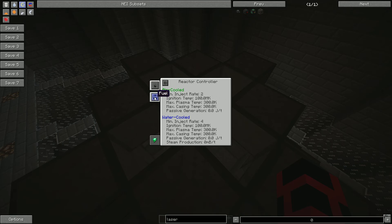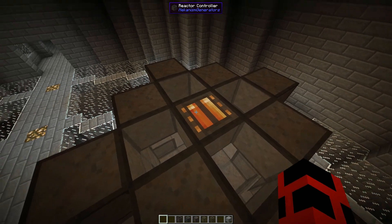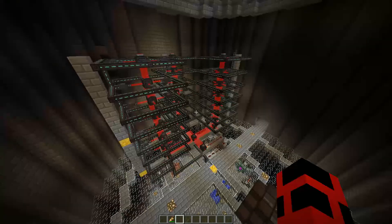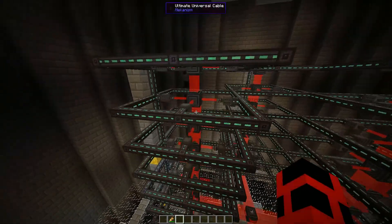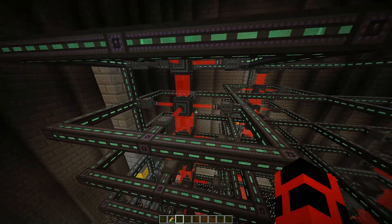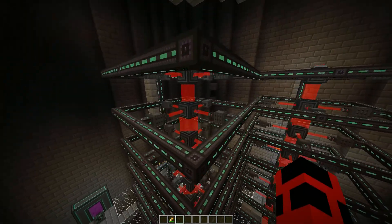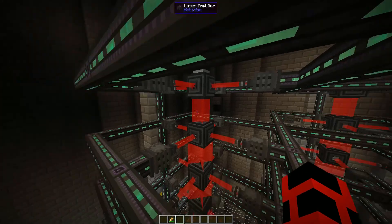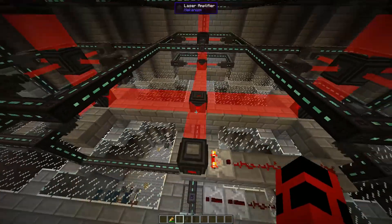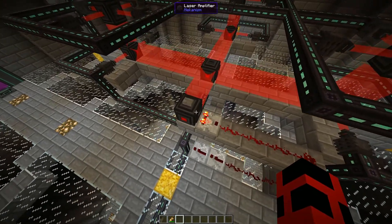The statistics tab shows vital information about the fusion reactor. We only need to care about the top set of statistics, as the water-cooled statistics are for turbines. The higher the fuel injection rate, the higher the max temperatures and passive generation. Setting up the lasers is a pain, so I'm just going to explain it rather than rebuild it. Lasers shoot out a laser when supplied power — this laser is very hot and very dangerous. What we want to do is gather the heat from the lasers and shoot it out in one big burst. To do this, we build laser arrays using laser amplifiers. Laser amplifiers combine the laser energy from the 5 different sides they're receiving and push it out as one big laser. In order to generate laser energy relatively quickly, you may want to build large arrays and daisy chain laser amplifiers.